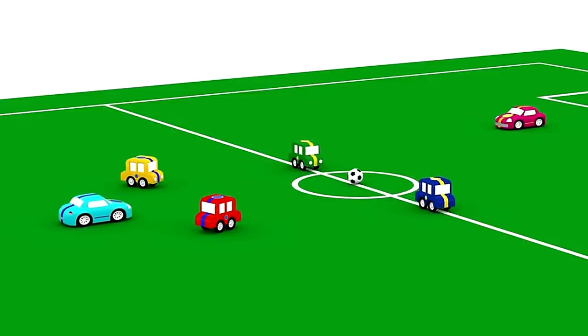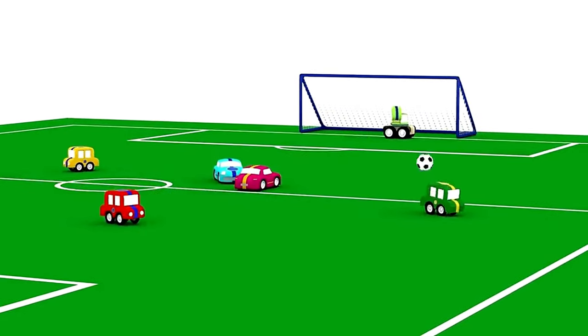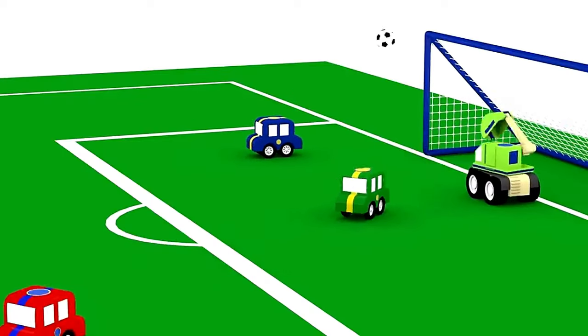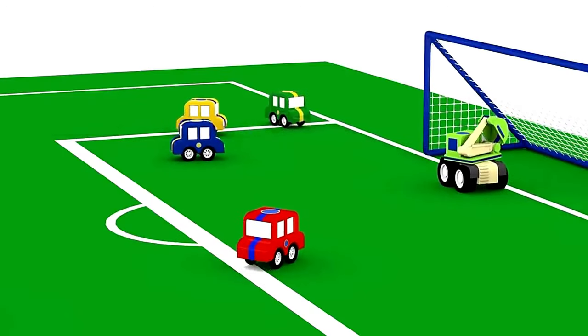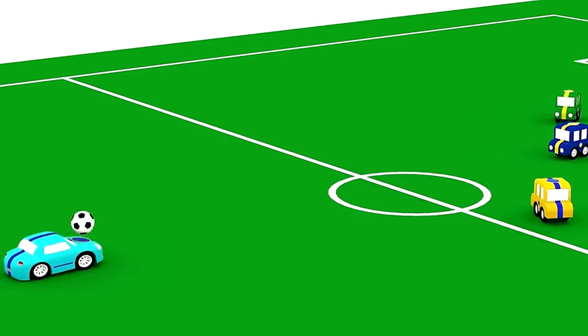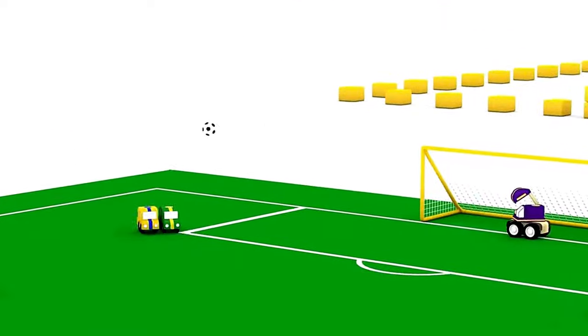Let the match begin. Green car passes to blue car. Blue car passes back to green car who bounces the ball, runs for the goal and scores. Blue car hits it off the pitch, so it's a penalty. Red car passes to the blue cool car who bounces and kicks over the heads of the yellow stripes to red to yellow.